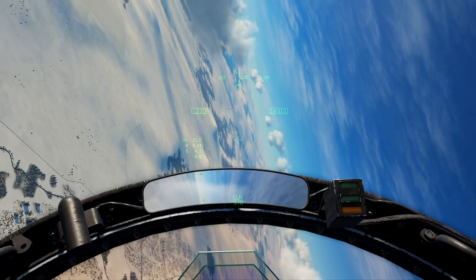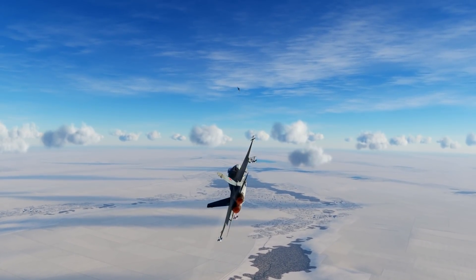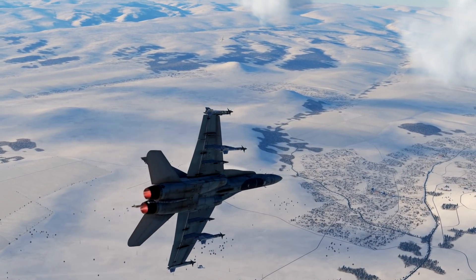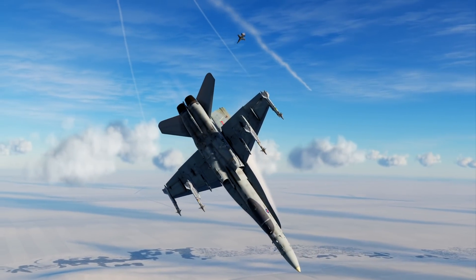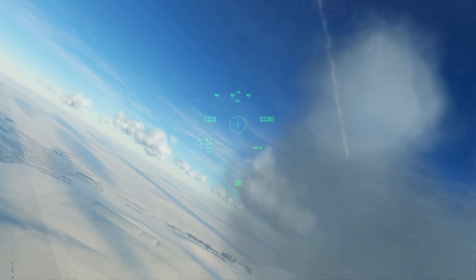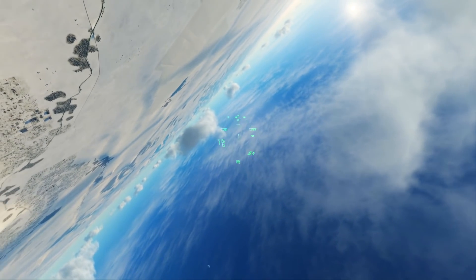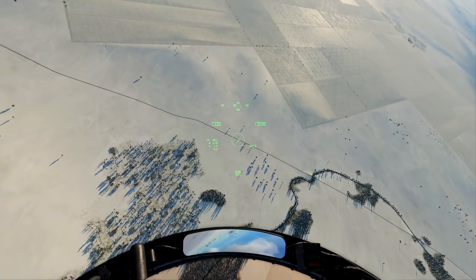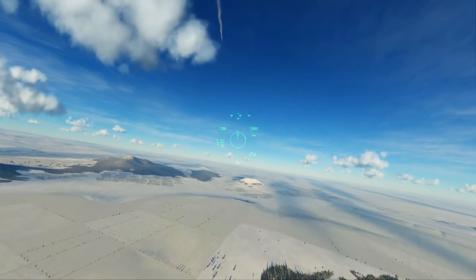We're going for a one-circle here. He's fired one and missed — almost got him. So these Fox-2 fights with guns are a little different than pure gunfights. You're going to try to stay a lot closer to each other because you're trying to jam the WEZ of the Sidewinder — basically staying close enough so the Sidewinder can't hit you. We're not using 9Xs; these are Sidewinder Ms.